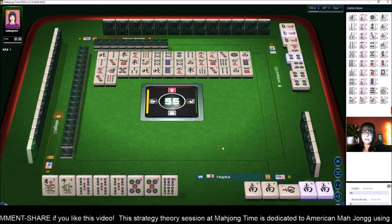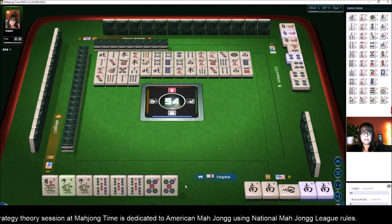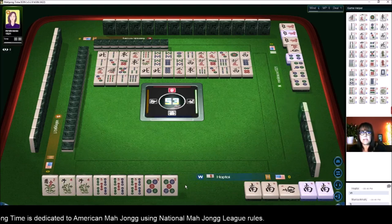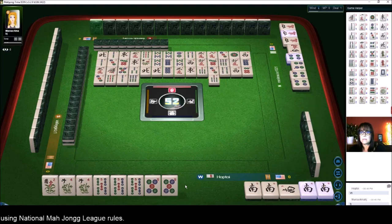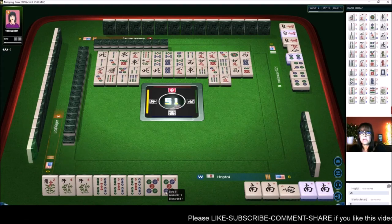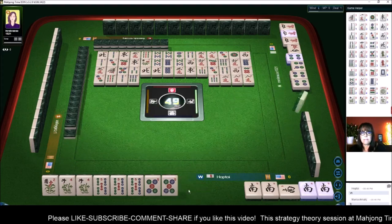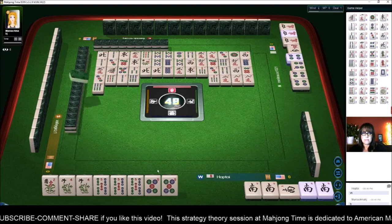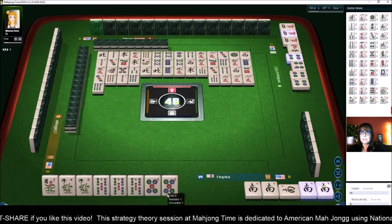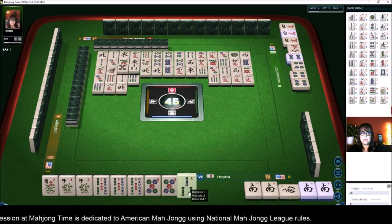So we need jokers, of course. This was a risky choice. Let's hope somebody needs a five dot. The fours with jokers are available. I would love to draw this five bam or south, or four.